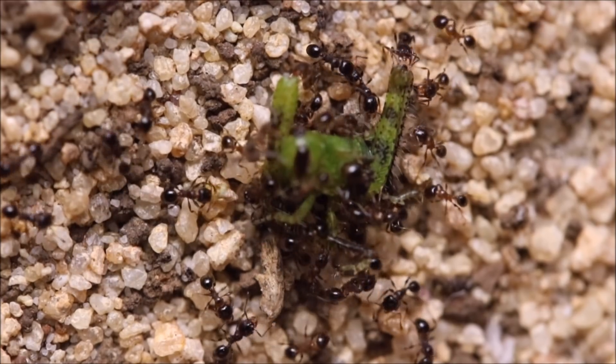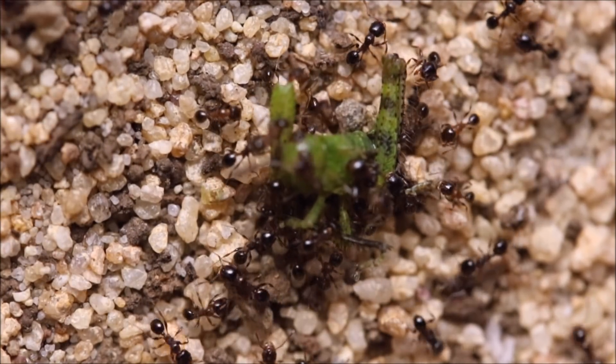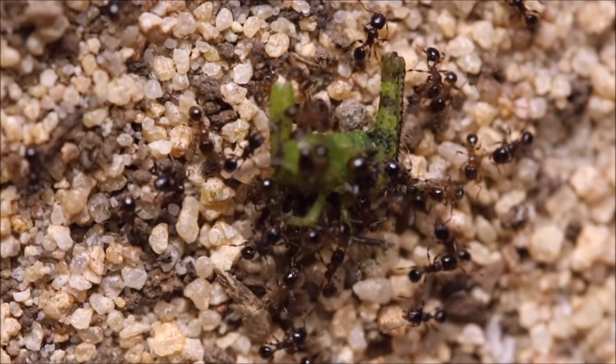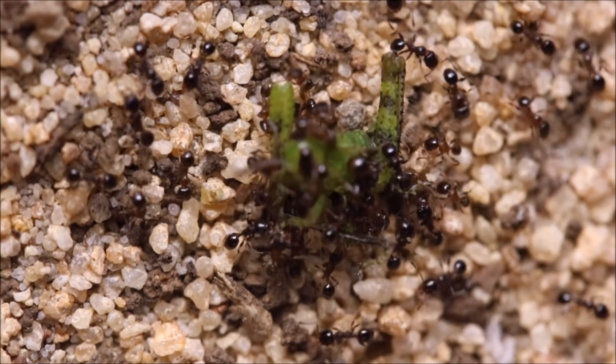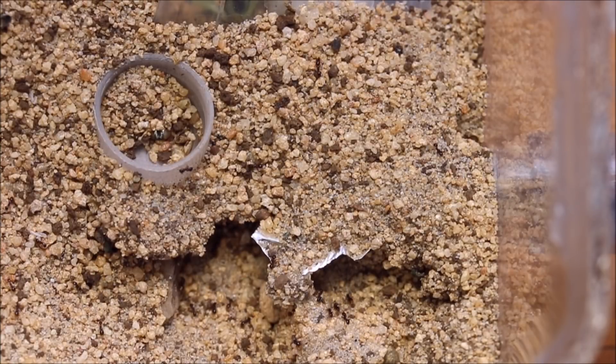This colony really enjoys a variety of foods, but I find the most pleasing thing to give them is chia seeds, and here is why. First of all, I place a little lid full of about 30 seeds, which over time the workers haul back to the nest.